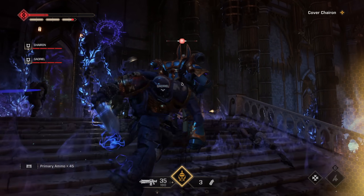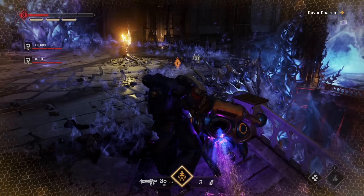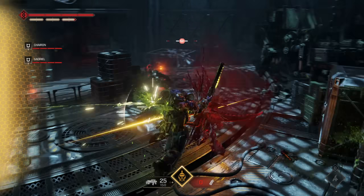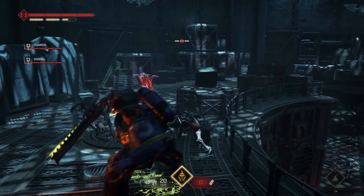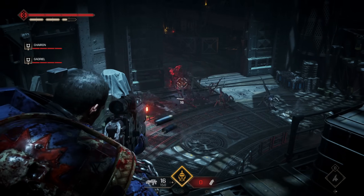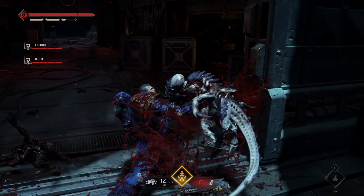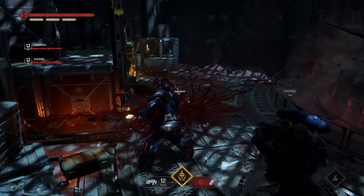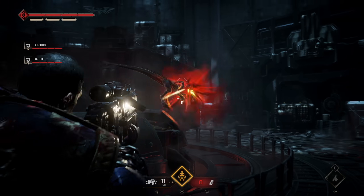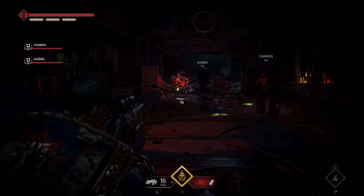There's a dodge roll and a parry. The parry window is pretty generous and it's good for making a bigger enemy vulnerable — sometimes open to a very stylish, very cool instant quick pistol shot — or the parry will just instantly kill a smaller enemy. The clever thought behind these little moments goes a long way. Say a smaller enemy jumps at you and you parry the attack — because you're a space marine, you just catch the enemy by the throat midair and smash it into the ground. These little integrations really go for the big sci-fi power armor fantasy.